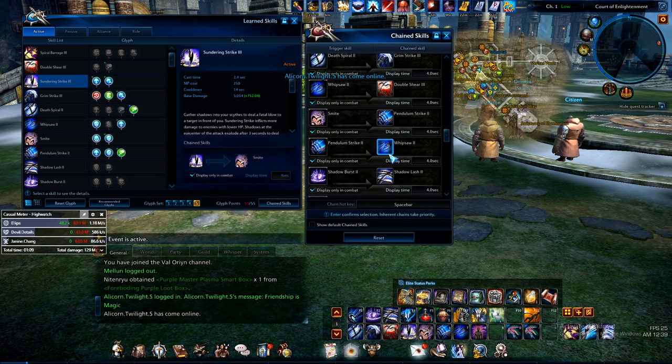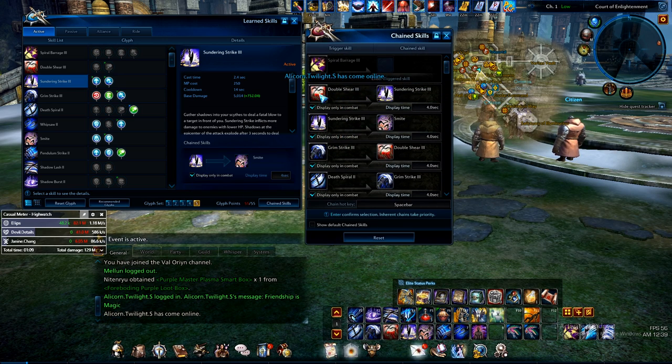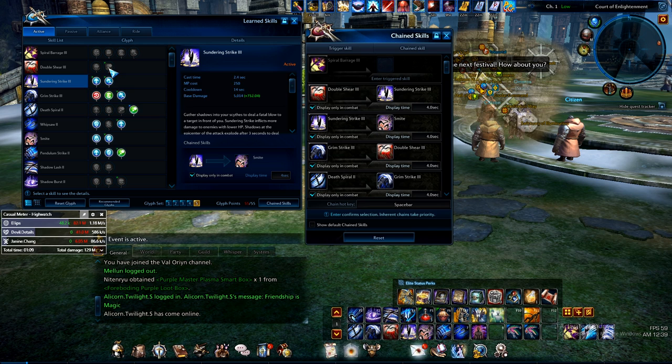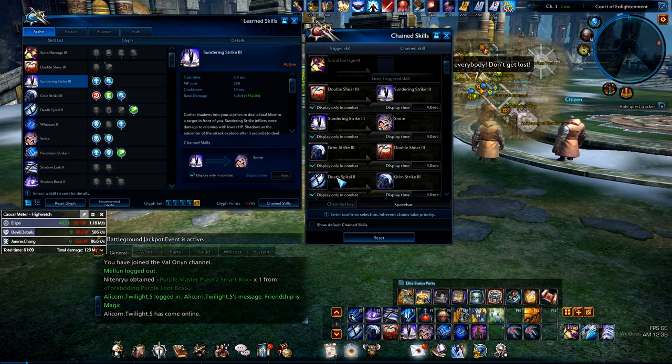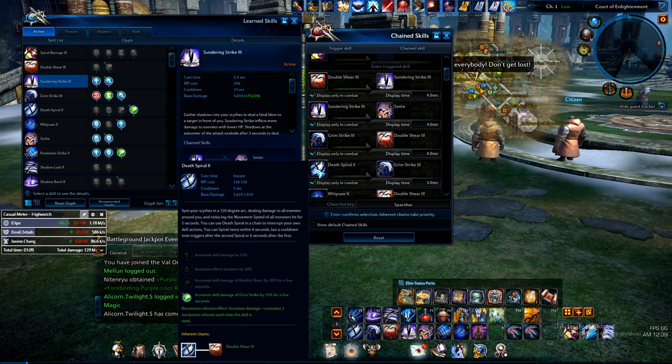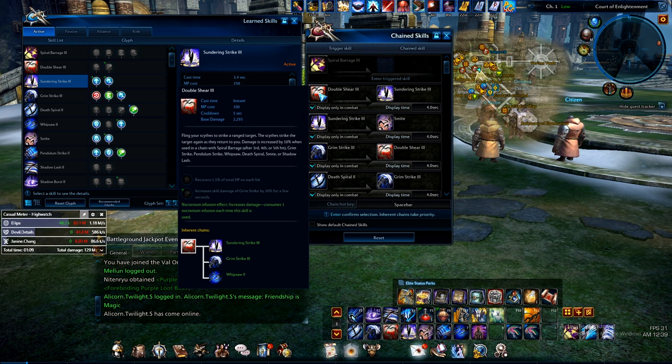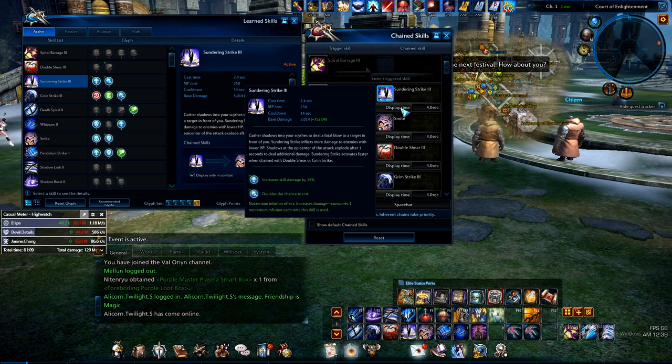So you go from that into Double Shear. And Double Shear doesn't have anything on it. I could start with Double Shear and have that link into Grim Strike — increased skill damage, as you can see. But the Death Spiral has 25% instead of 20%, so I use that. Then Double Shear goes into Sundering Strike.